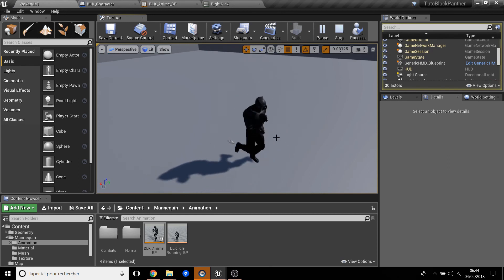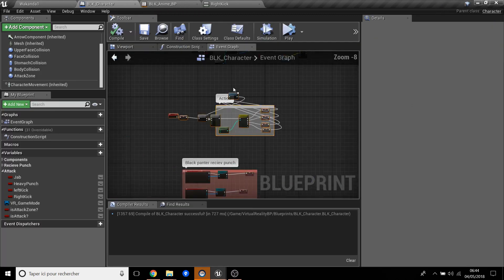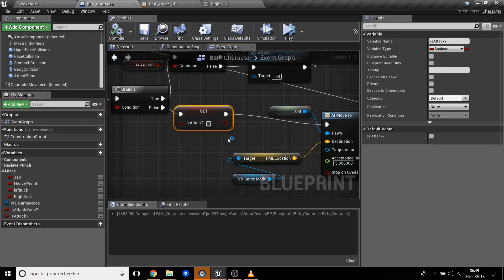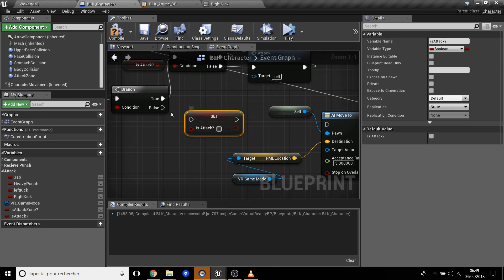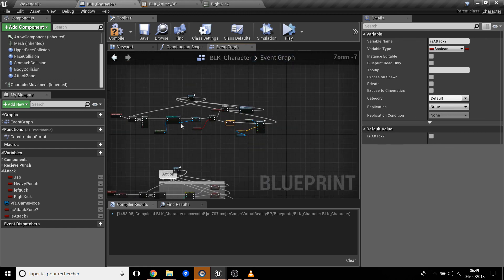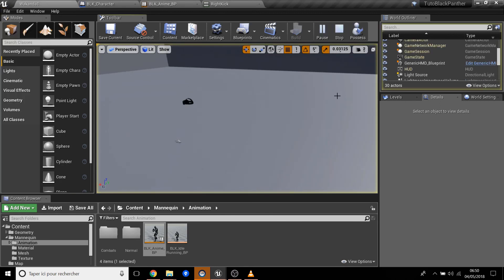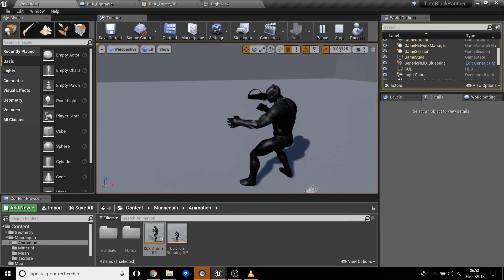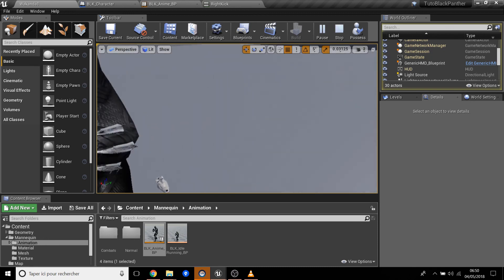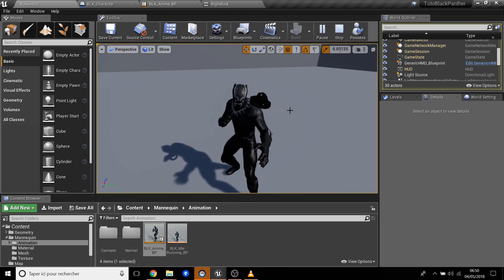We press play to test — it plays but it's not quite right. I forgot to reset the 'Is Attack' flag: we need to set it to false here after the attack completes. Also, before going to the AI movement we set it to false as well. Now when we test, we get the random attacks — another kick, left kick — working correctly. That's all for today, see you next week!